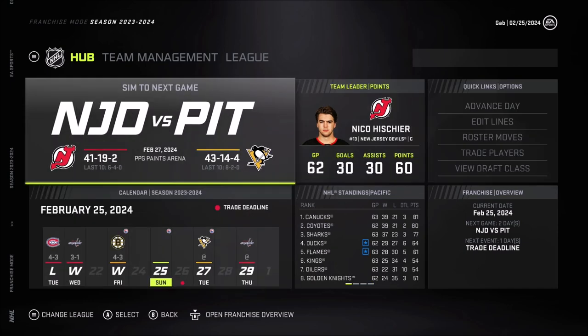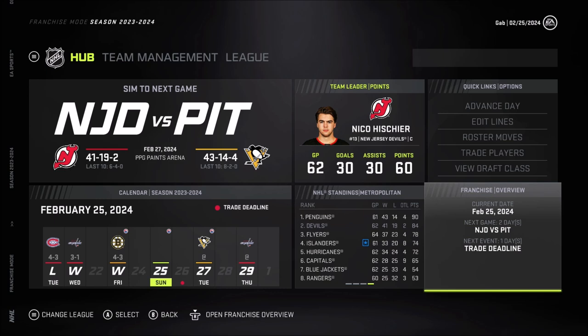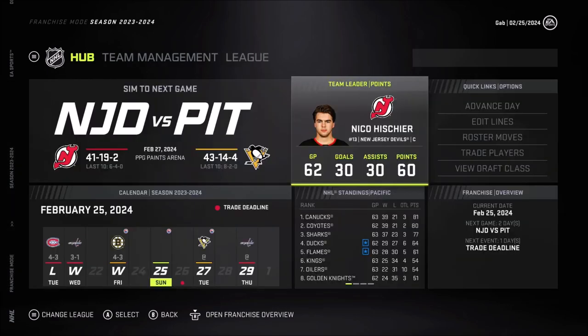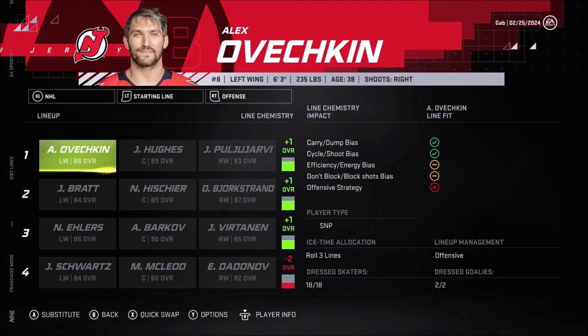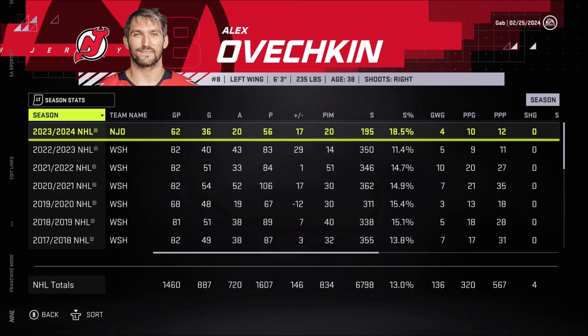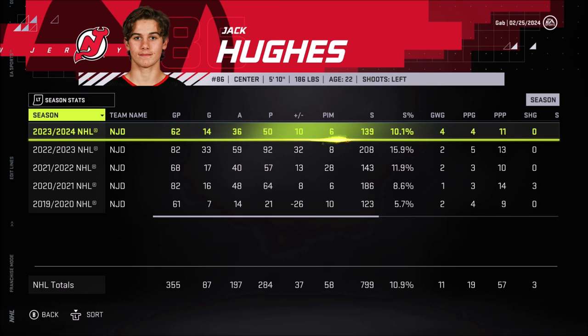Looking at overall standings: Canucks at 81, Avalanche at 90 - we're not getting the President's Trophy for a third time in a row. The Penguins and Avalanche are flying off into space with points. Isha had a great season all year, but what's happening is Vertanen playing on the first line and scoring all those goals is kind of neutralizing Isha's offense. It's neutralizing the game, which is a weird way it works.